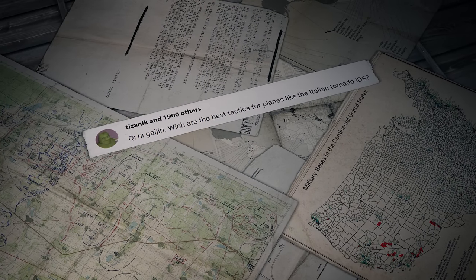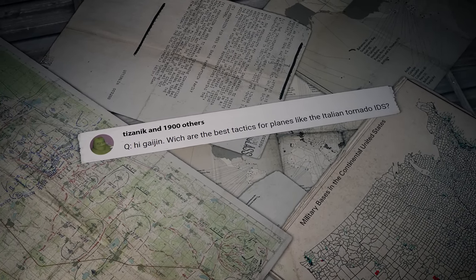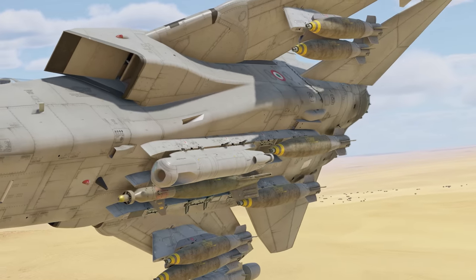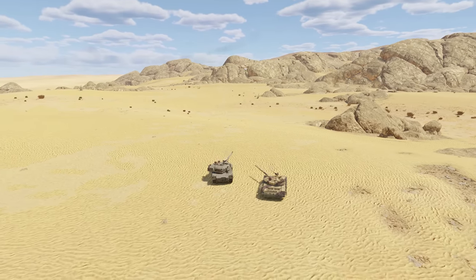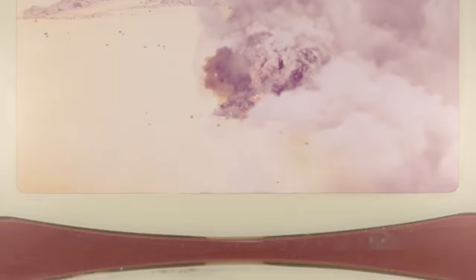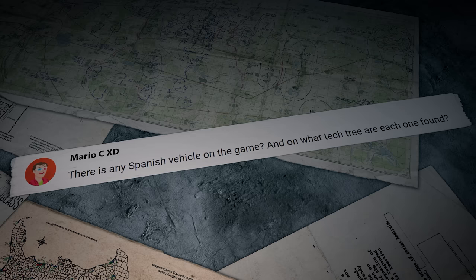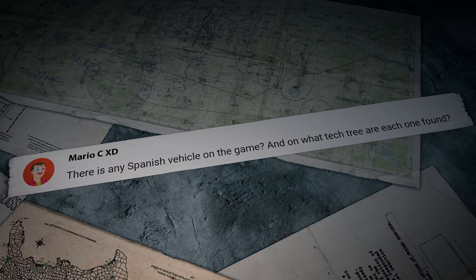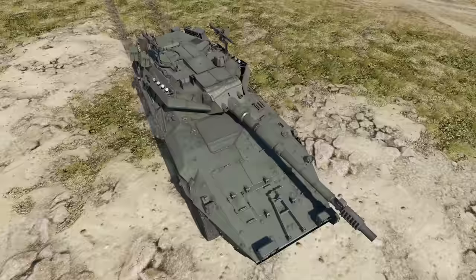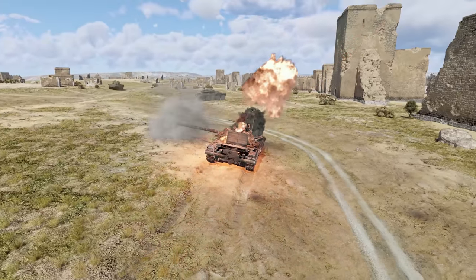Another question comes from Tizanik and 1,900 others: which are the best tactics for planes like the Italian Tornado IDS? Same as on other Tornadoes — you should avoid turnfights and focus on your main task, using conventional and guided bombs. MarioCXD asks: are there any Spanish vehicles in the game, and in what tech tree is each one found? There's only one Spanish vehicle for now — the Premium Centauro, found in the Italian tech tree. By the way, even the crew speaks Spanish!